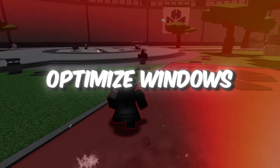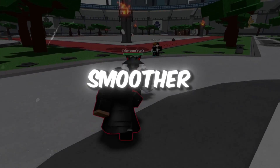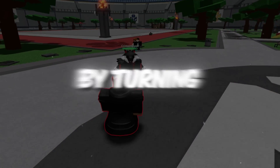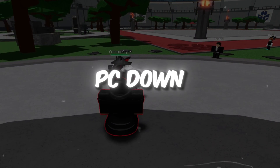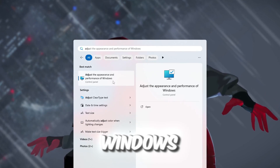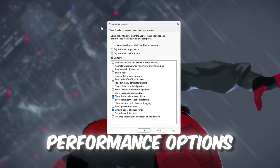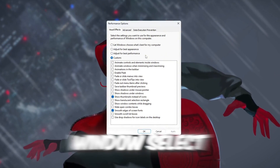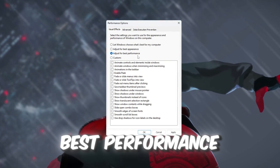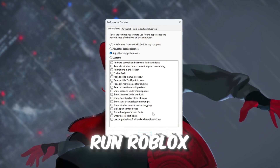Step 1: Optimize Windows for Best Performance for Roblox. To make Roblox run smoother, we need to speed up Windows by turning off fancy effects that slow your PC down. Start by clicking the Windows search bar and type 'adjust the appearance and performance of Windows.' Click the result that appears. A new window called Performance Options will open. Inside this window, select Adjust for Best Performance. This will turn off all the extra visual effects so your PC can run Roblox faster.